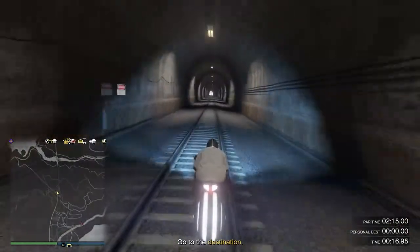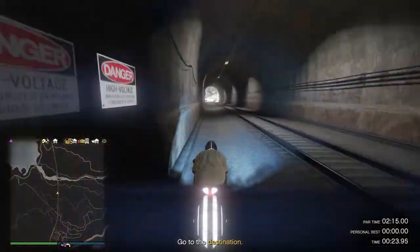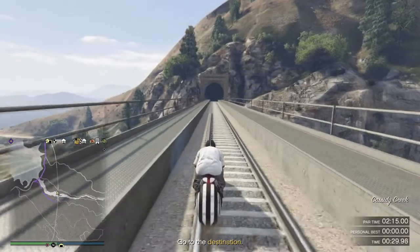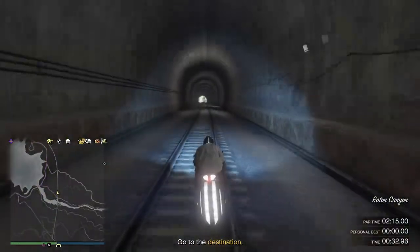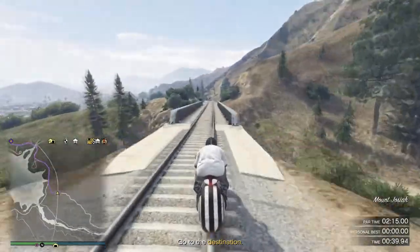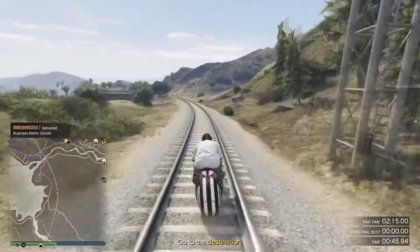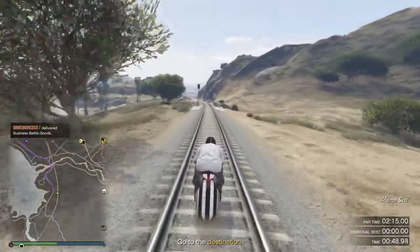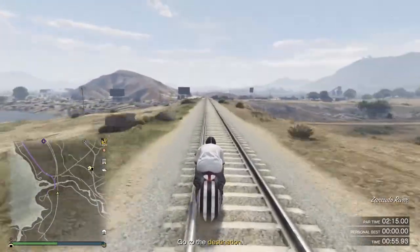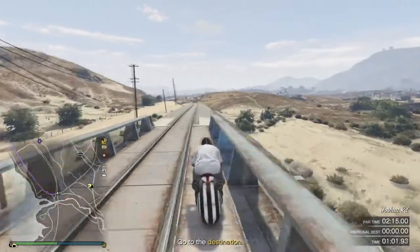All you want to do is pretty much follow the route I'm taking right here. I'm going to be going in a straightaway this whole entire time, so there's not that many turns at all. All you want to do is follow these train tracks pretty much until you get to the airport. What I noticed is that my motorcycle seemed to go a little bit faster when I was closer to the actual vertical tracks. I don't know why, but it seemed like when I was in the middle it wasn't going as fast. You can almost hear my engine rev up when I get closer to the vertical lines on the train track.